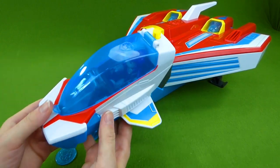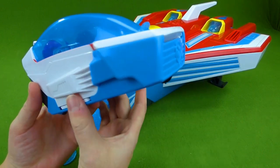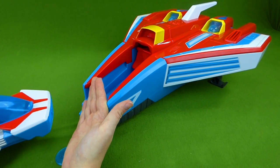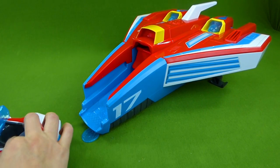And then this comes out — this is his little mini jet. It has wings, like this, it opens up. And you can still shoot the mini disks and then load it back up.